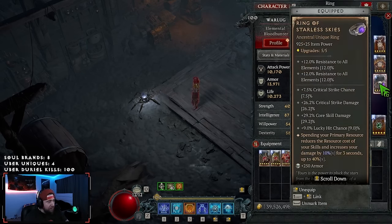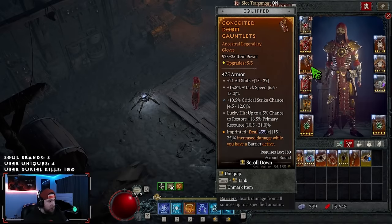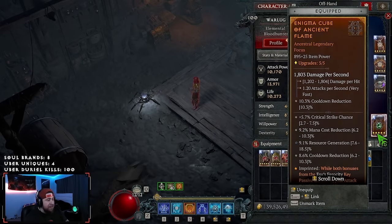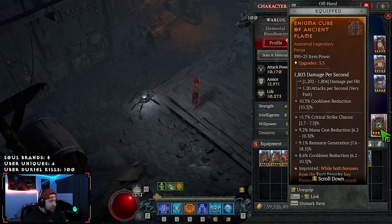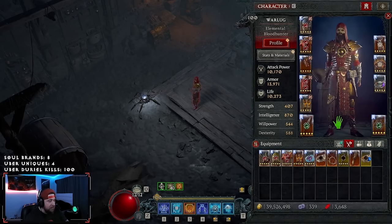If you guys don't like some of these powers — if you don't like Conceited, you could definitely do Stormswell. That would be the only one I would swap out. If you want to keep Conceited like I did in my last video, you could drop Ancient Flame and just do Stormswell, and you're good to go.